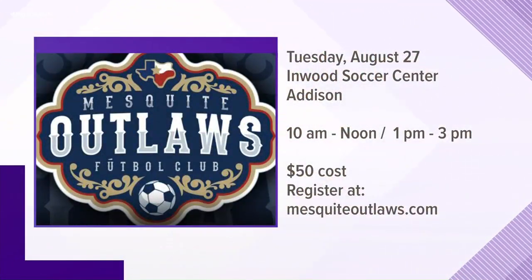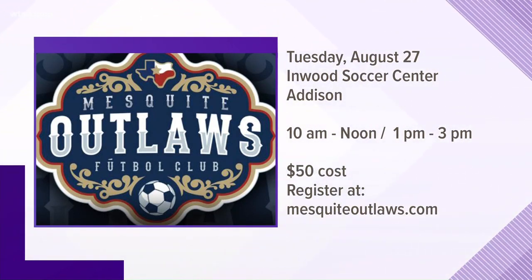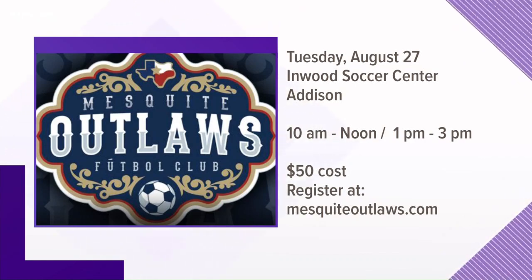We're rooting for you — Larry especially, being a Mesquite guy. If you want to show off your skills and be part of the Outlaws, tryouts are a week from tomorrow, August 27th at the Inwood Soccer Center. There will be two sessions: 10 o'clock to noon and 1 to 3. Each is limited to 30 participants and the cost is $50 per player. You'll also get a T-shirt and two tickets to the home opener. Head over to mesquiteoutlaws.com to register. They're looking for top talent. It was a pleasure to meet you — thank you very much, thank you for having me. I look forward to watching you on the sidelines. I have a feeling you get kind of crazy. Excited, yes.